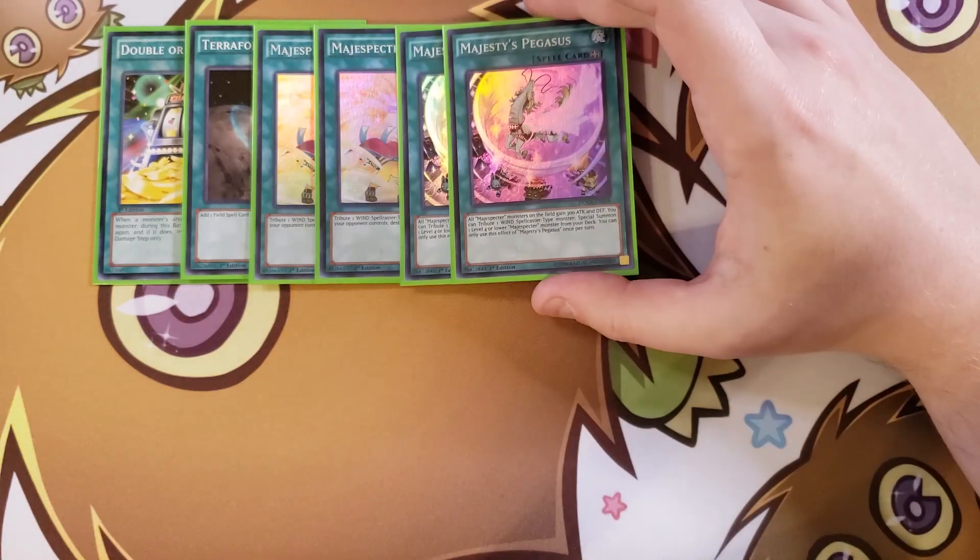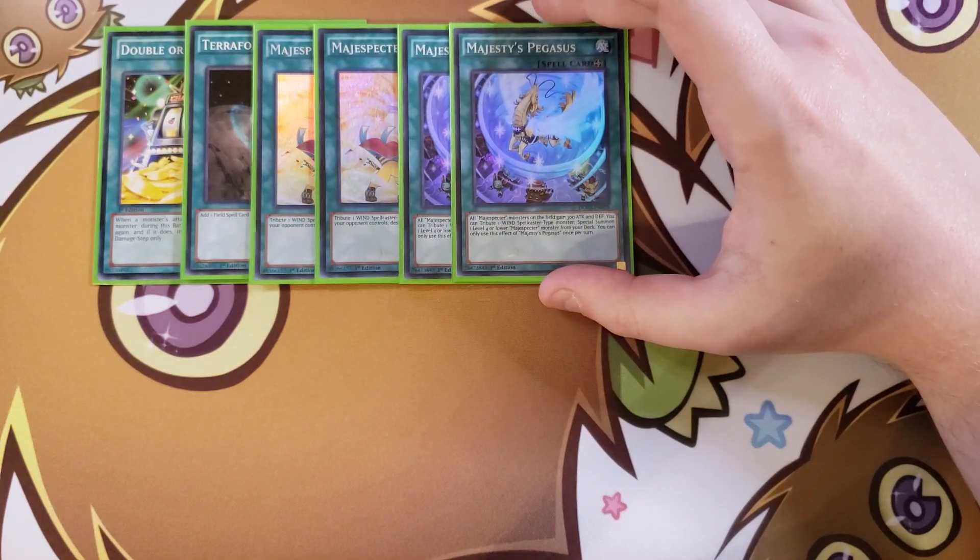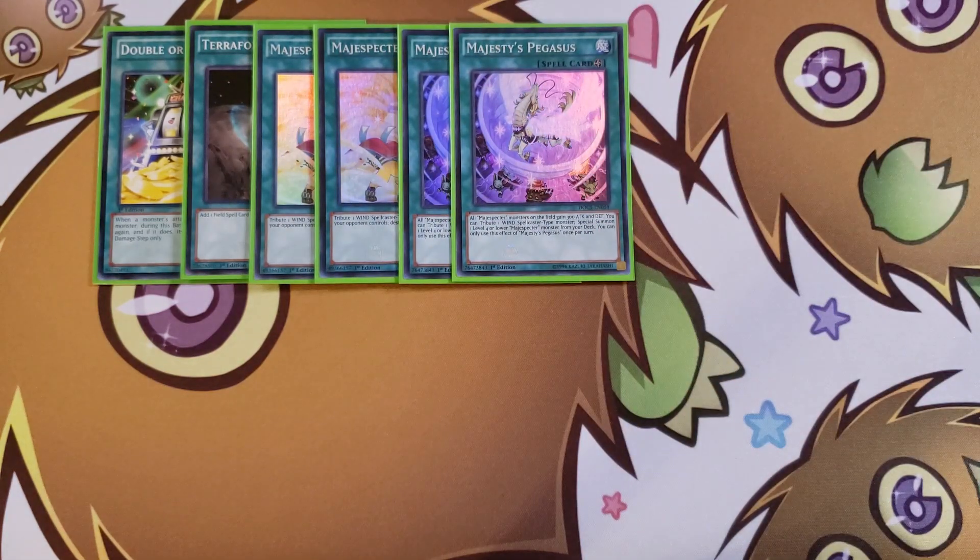We play two copies of Majesty's Pegasus. It gives all your Magispectors 300 attack and defense, and you can tribute a Wind Spellcaster monster to special summon one level 4 or lower Magispector monster from your deck. The really cool thing is you can throw your scales on the field, normal summon a Magispector to get a search, link it away, and then Pendulum Summon it back out of the extra deck — really helpful to keep those monsters cycling.